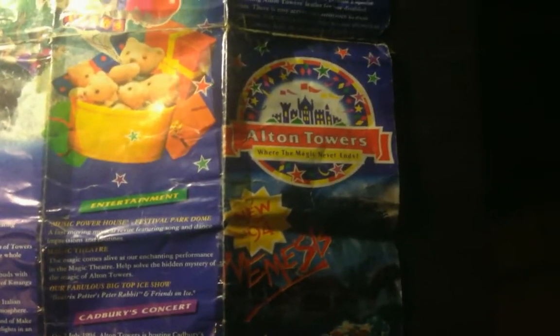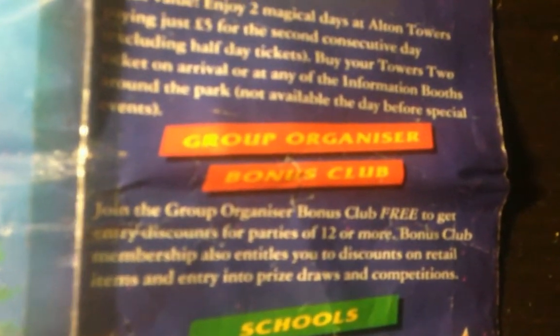This used to be the front cover of the map, and quite a lot of this has changed. There's info for schools — which my mum used — disabled visitors, which has been like that since the park opened, and group info. General information: at Alton Towers you only pay once; the admission price includes all rides and attractions. All rides were open seven days a week from 19th March to 6th November 1994. Now when they have the corkscrew it runs to the 9th November, not the 6th.